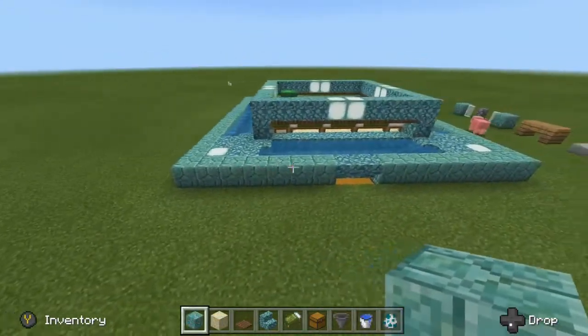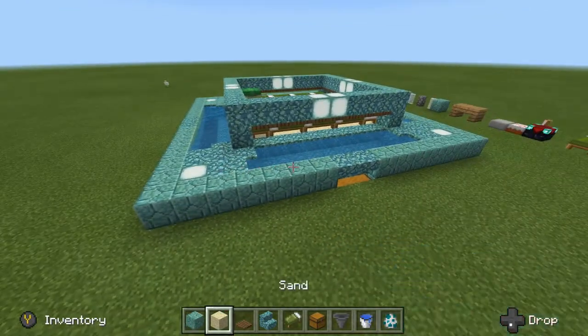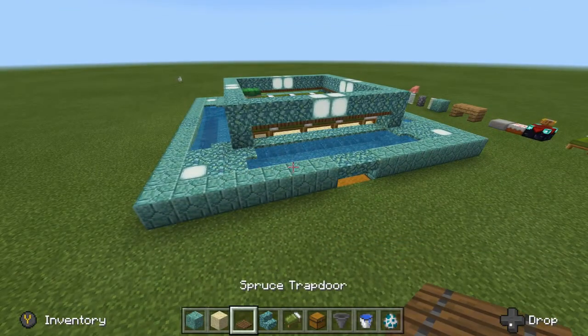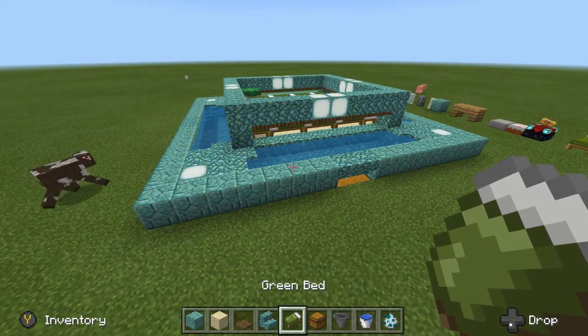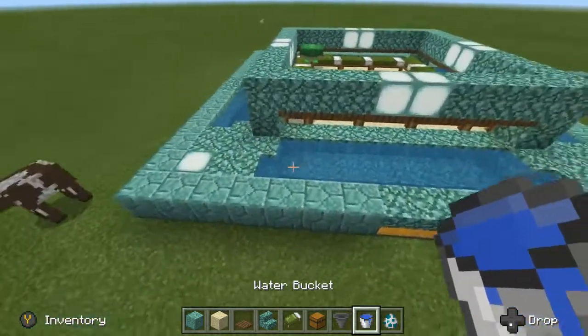Okay so let's build this farm. Everything you need should be in the hotbar. You just need some building blocks, sand, trapdoors, stairs, and the beds of course, as well as chests, hoppers, and water for the collection areas.